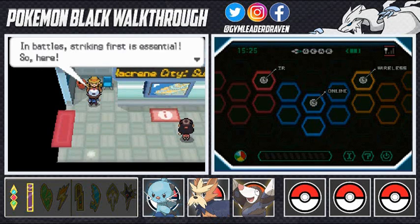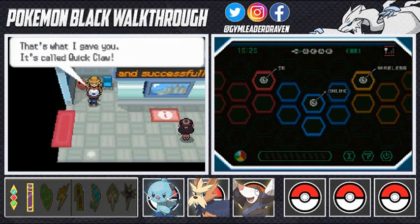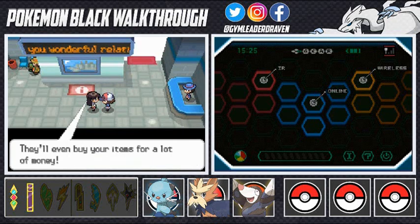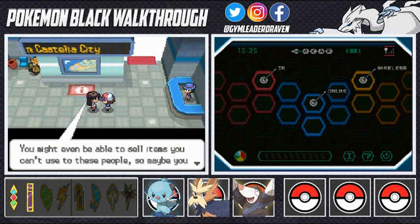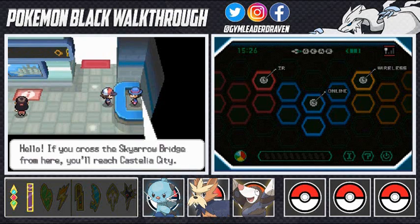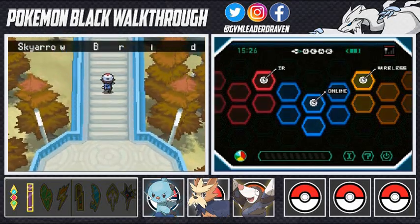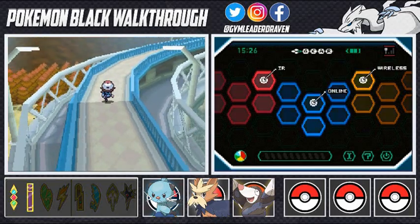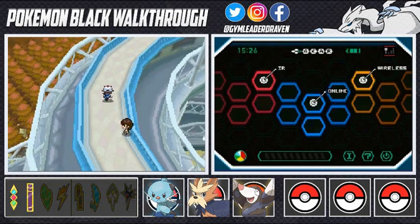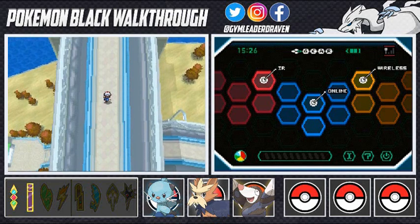Entering the next area, a man teaches us that striking first in battle is essential and gives us a Quick Claw — a very important item for slow Pokemon. Someone else mentions collectors who will buy your items for a lot of money — probably referring to roots and such. Then we reach the Sky Arrow Bridge leading to Castelia City. Look at that bridge — it might be a replica of the Manhattan Bridge.